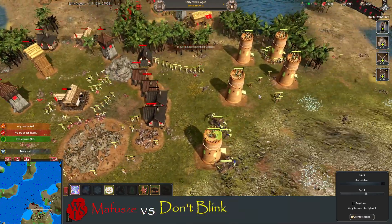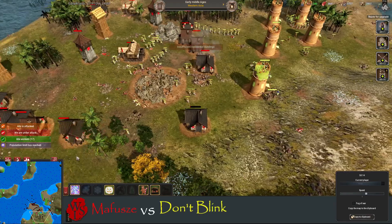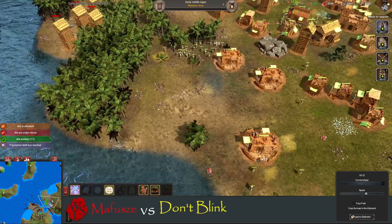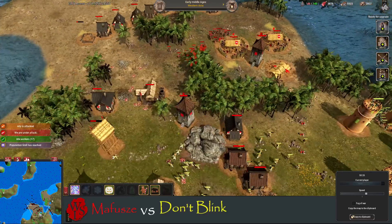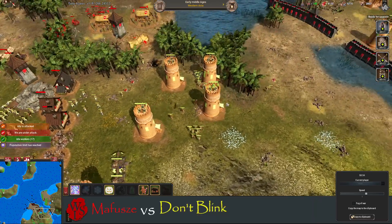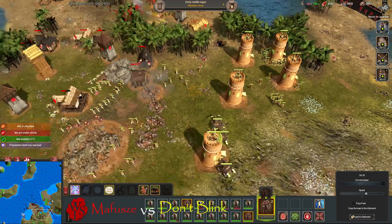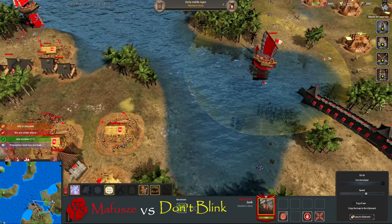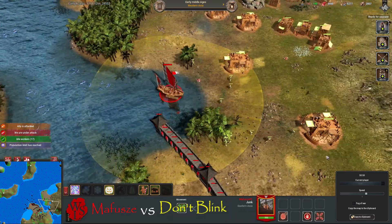If someone is doing that whole bulwark thing — don't quit. Take a deep breath and just focus, get ahead of your opponent, and you'll be able to push them back.